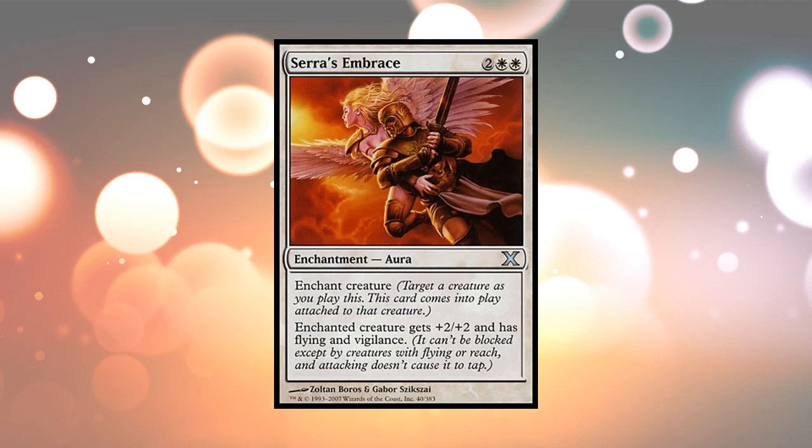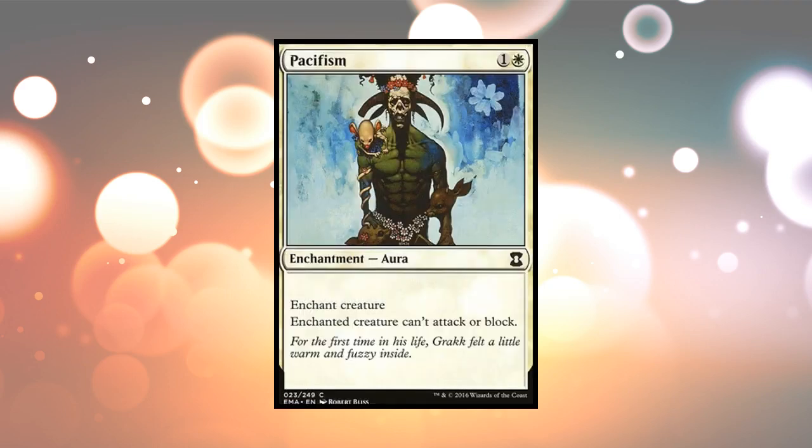In this case, the enchanted creature gets a bonus of plus two, plus two, flying, and vigilance, which is a good thing. But you can also use a card like this — Pacifism. Also an enchantment, an Aura. Enchant Creature: enchanted creature can't attack or block. And this is a card you would use against one of your opponent's creatures to prevent it from stopping you or attacking you.